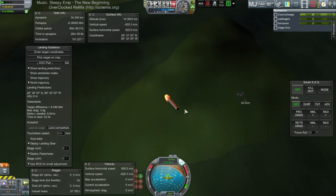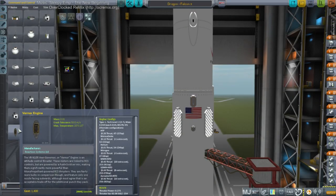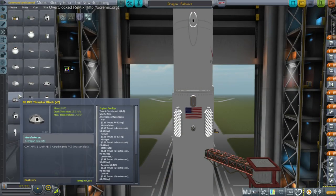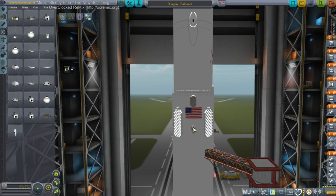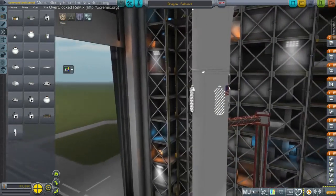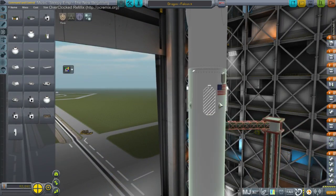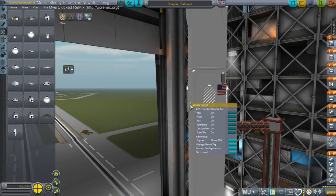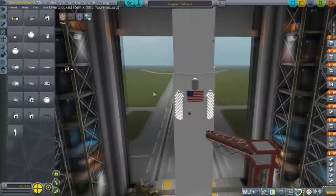Back to the VAB. So, Vernors — these RCS blocks have 1,700 degrees, the Vernors have less. I can try it, couldn't hurt. It gets buried in here — I don't like that. Let me offset a little bit and make sure it's configured right. Okay, Hydrazine.